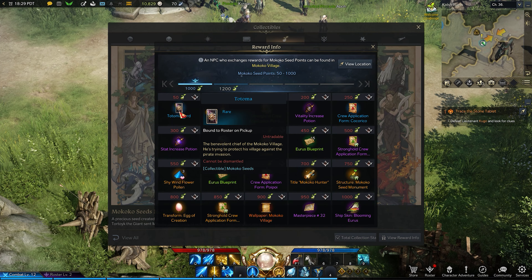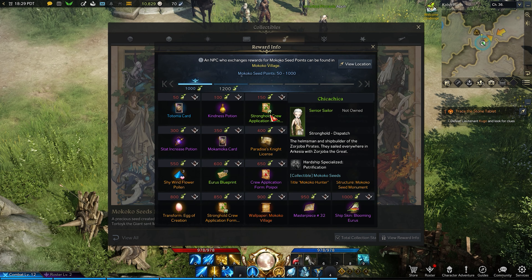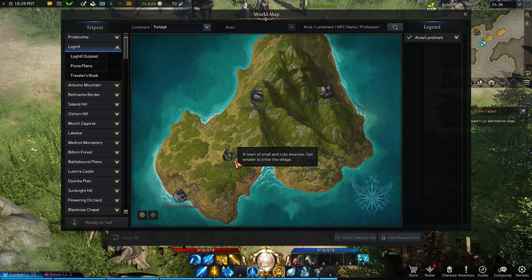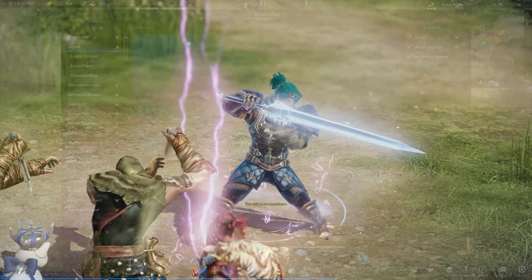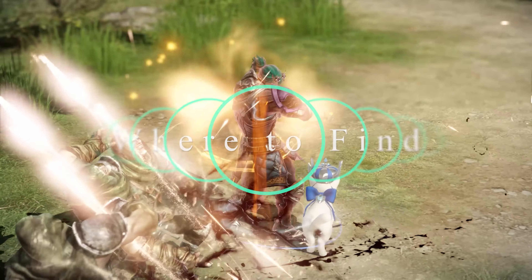Hitting the Total Collection Status button opens the complete list of regions and zones so you can quickly and easily find where you need to be looking next. Hitting the Reward Info button opens what is obtained after collecting so many seeds — hovering over each will show you what they are, and above them shows the amount of seeds needed for each item. Finally, Mokoko seeds can be turned in at Mokoko Village, but that requires a boat and being further along in the storyline. Until then, let's start getting into getting those seeds.